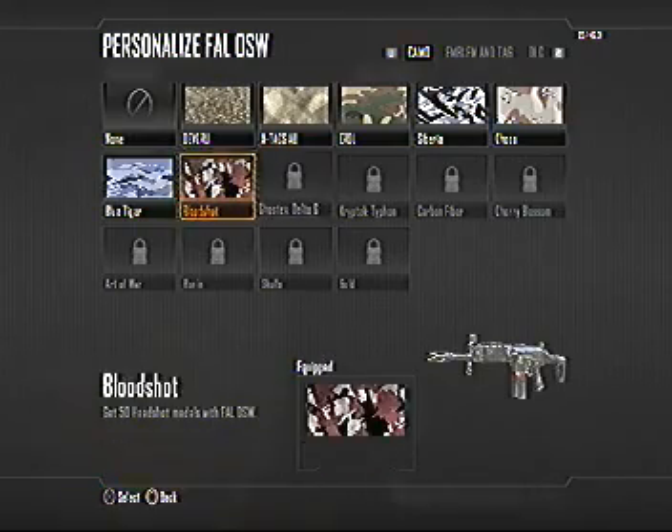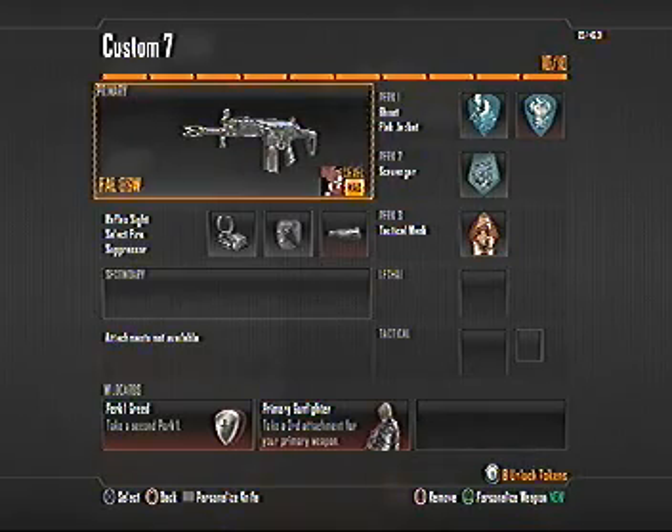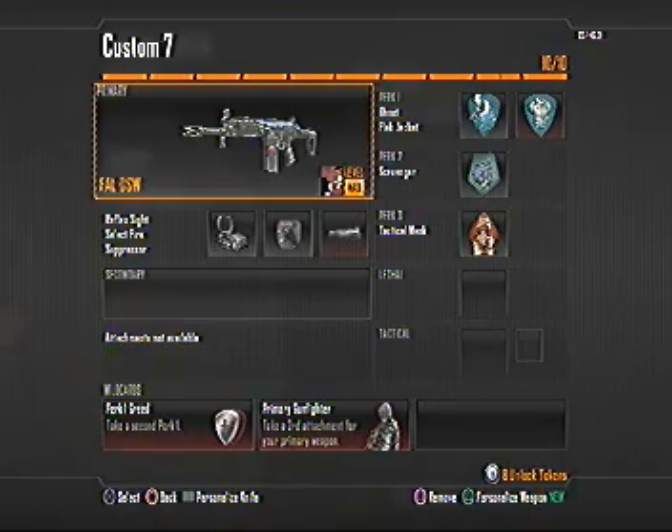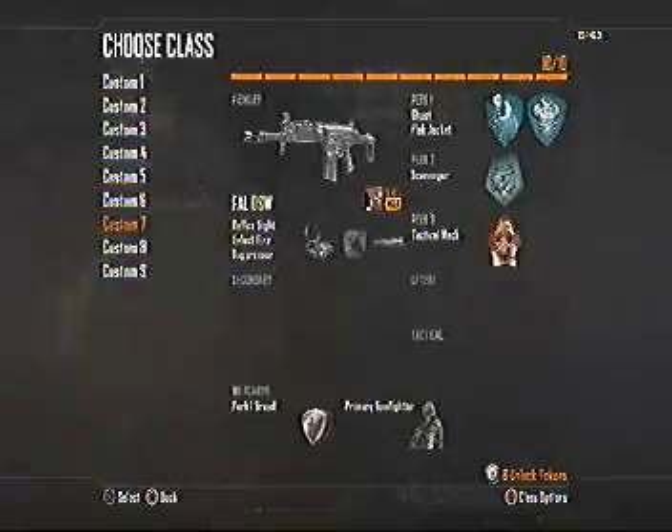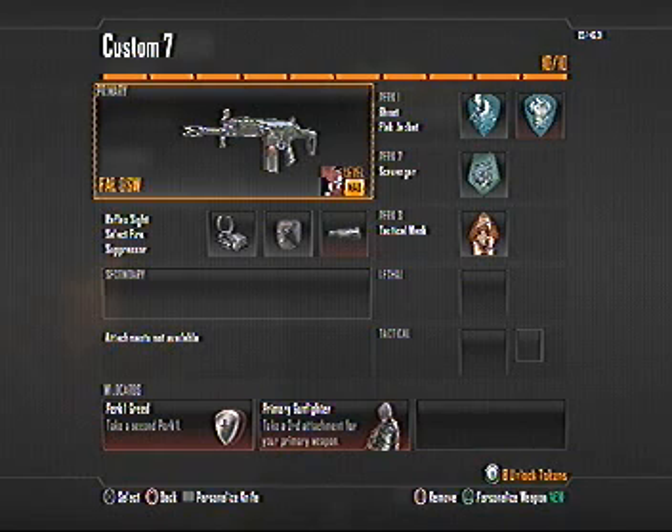As you can see, I've only got it up to Bloodshot so far, and I've only been using it about an hour and a half. I know I'm doing this video now, but I think I've worked it out. Try this class — you'll get somewhere. I'm actually ranking up pretty fast as well; I'm on fourth prestige already, level 36.